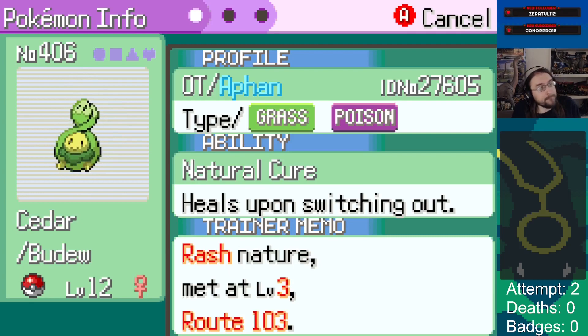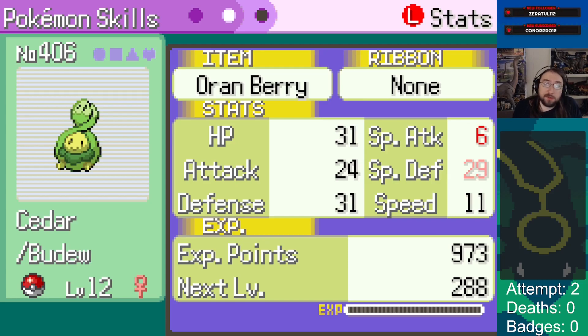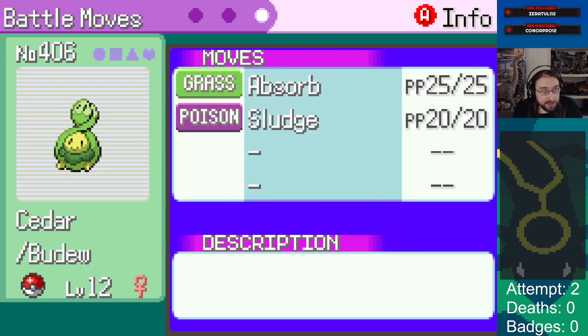We got a Budew which came from the area with all the grass encounters. This is Rash, which is a special attack increasing nature but it reduces special defense, which I believe is the defensive stat on the Roselia line. IVs are really really good though - 31 defense, 31 HP, 29 special defense - all around great IVs for defensive bulk, but mediocre special attack and speed. One or two scales maybe makes this thing amazing.